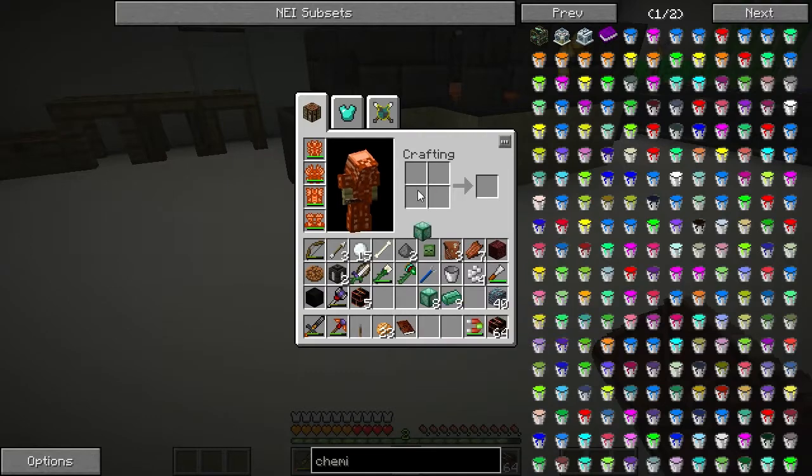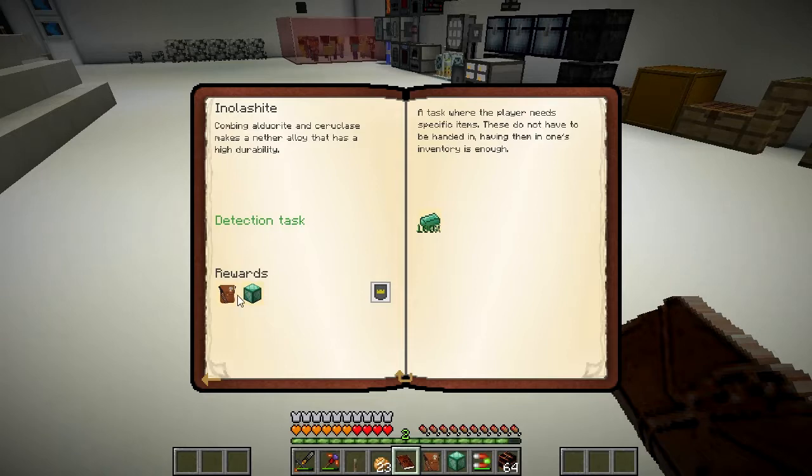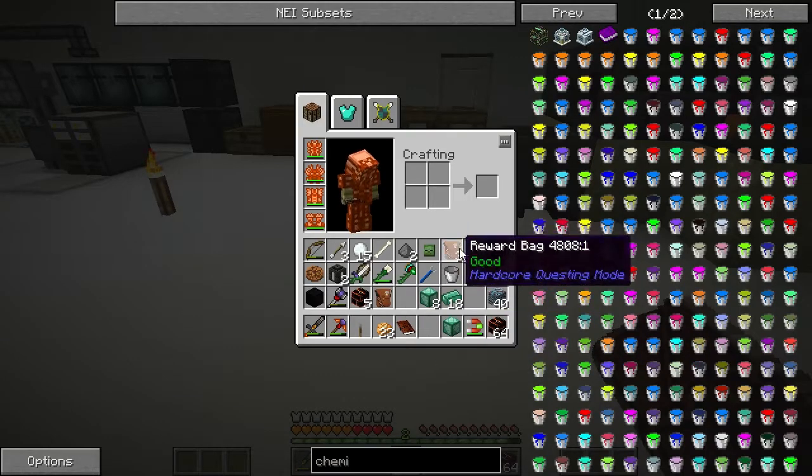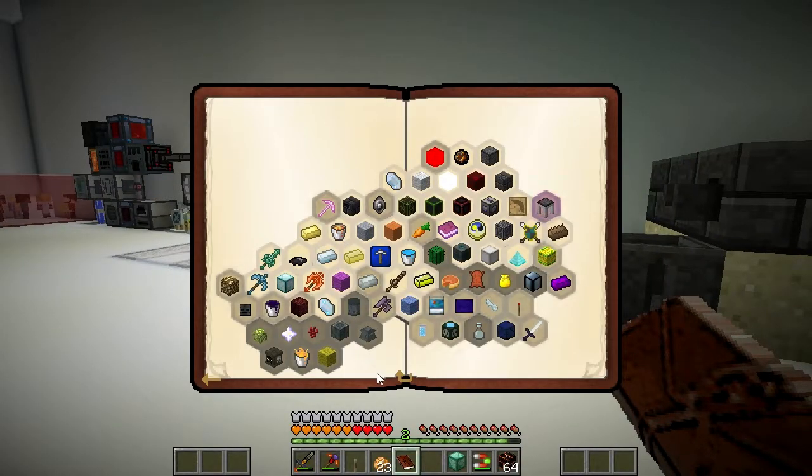Let me just do one more. There we go - one hundred percent. So that's going to give us another block and a reward bag. So where are we in the quest book now? We can make a lumite. Not quite with the lost souls yet because we need chemistry, and the same with the glowstone. So let's go with the chemistry side of things.